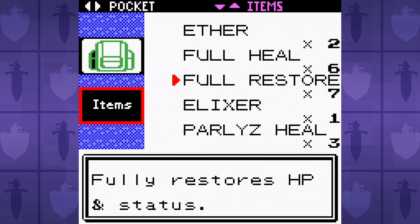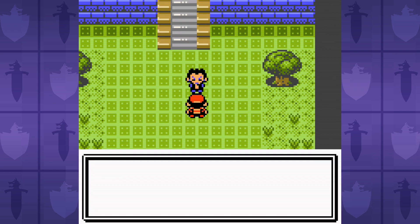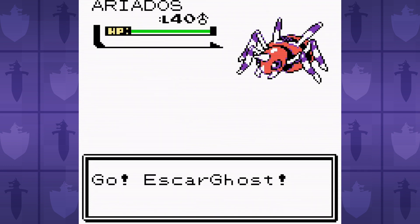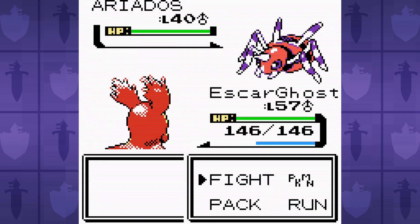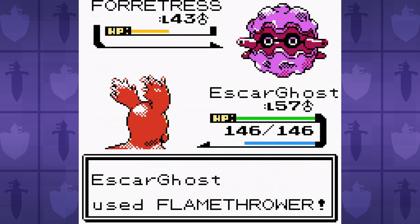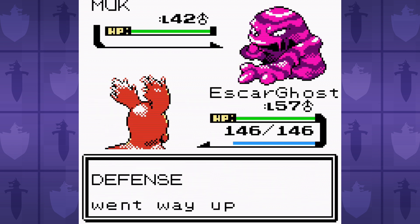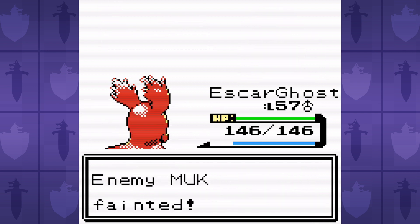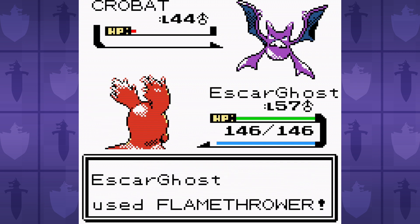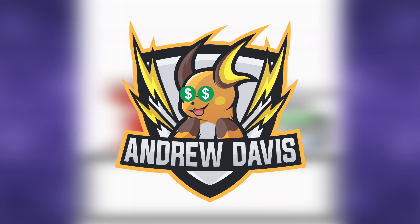Did you know that a snail is just a slug that lives in a shell? So basically, slugs are just homeless snails. Which is pretty messed up when you think about it, because in this economy, the bank will let a slug pay more money to rent a shell than it costs to buy a shell, while still telling a slug that they can't get a loan to buy their own shell because it's just too risky. On a completely unrelated note, Super Thanks and Super Chats are now available on my channel!